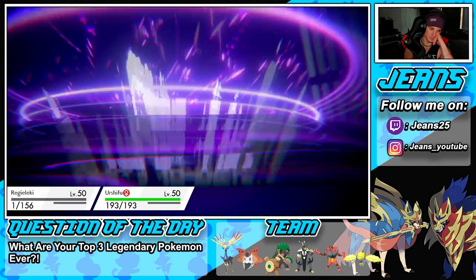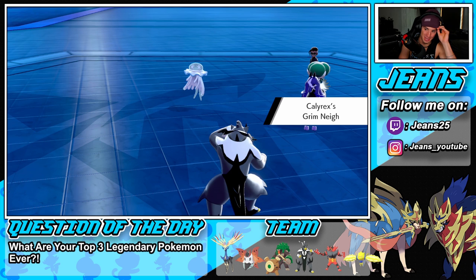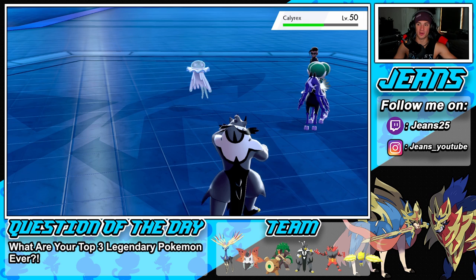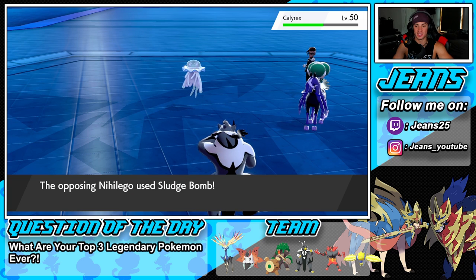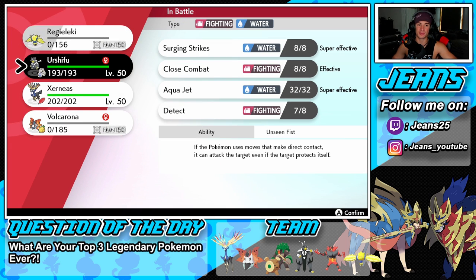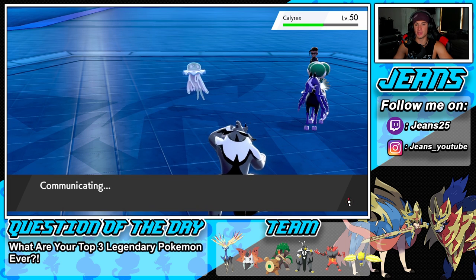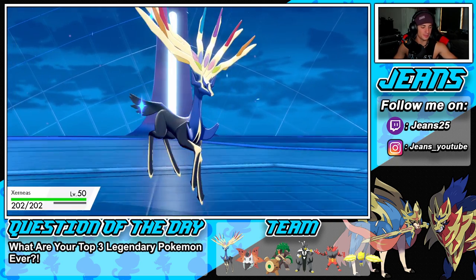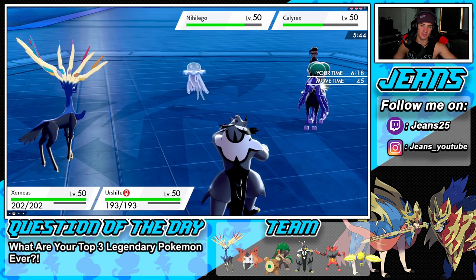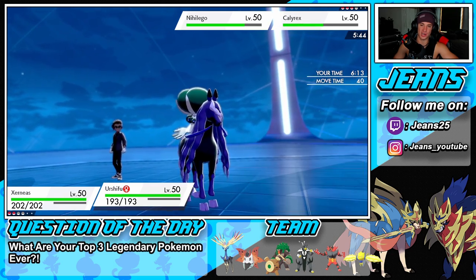What's my play here? Without Dynamax I can't just power through. Speed advantage is going to be tough. We should have brought a Fake Out user — that could have been huge for an easy KO. We'll go into Xerneas and see what we can do. We can't go for Geomancy in this situation. Best bet is probably Moon Blast to take out Calyrex and Surging Strikes to take out Nihilego — if both connect they should pick up the KOs.